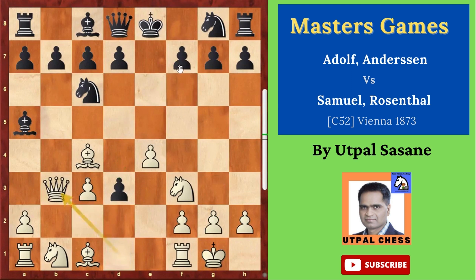Queen b3. White has now attacked f7 with two pieces — the bishop on c4 and the queen on b3 — and there is only one support. So black has to do something to save it. Black played queen f6.